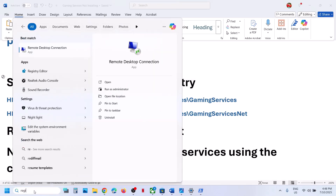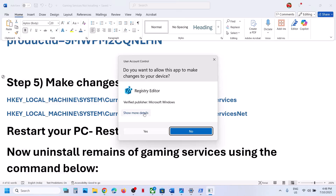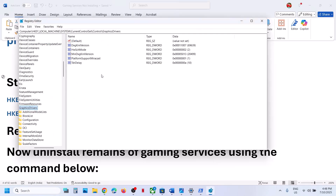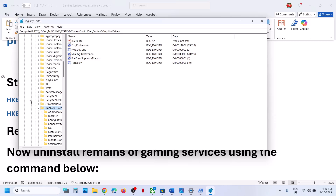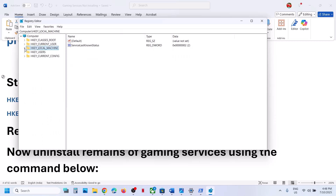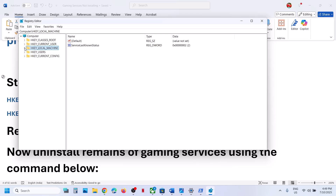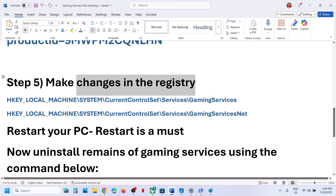If it's still not working, make changes in the Registry. Type 'Registry Editor' in the Windows search box, open it, and click Yes to allow. Expand HKEY_LOCAL_MACHINE, then expand System.